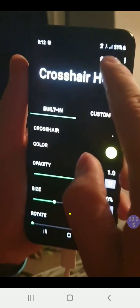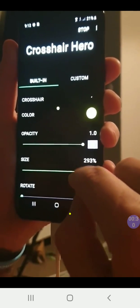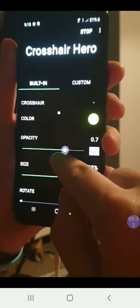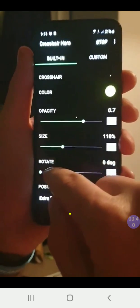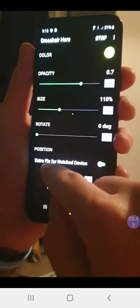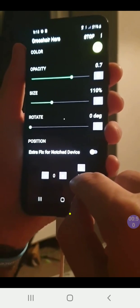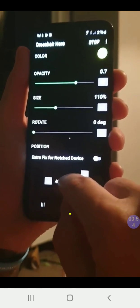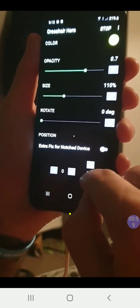Let me show you — you can change the size of it. The opacity is how bright it is on your screen, so you're not going to want it too big. You can choose your own picture or your own shapes, and you can rotate them. For position, you can change where on the screen you want it by pressing the down button to go down, go right, go left, whatever.